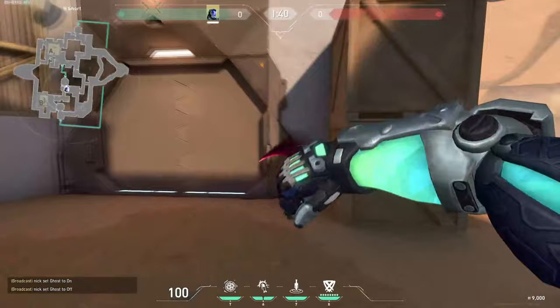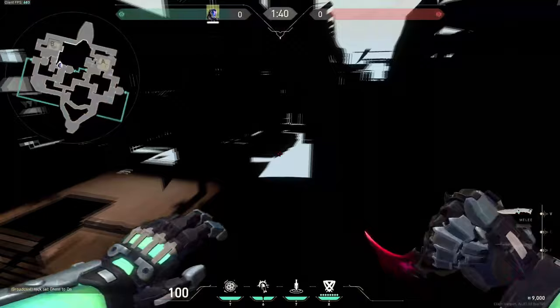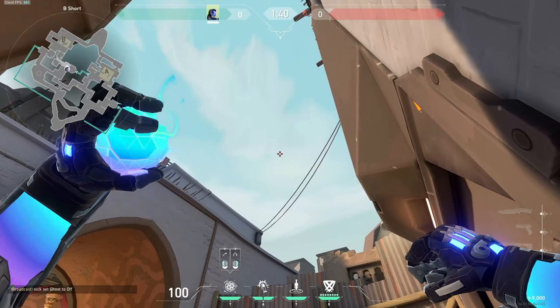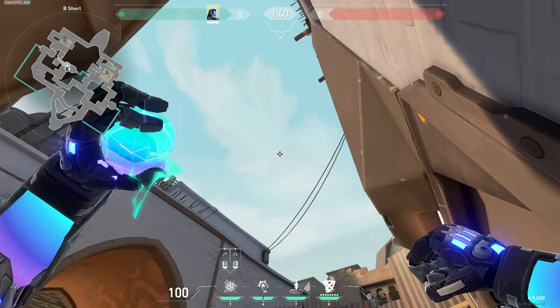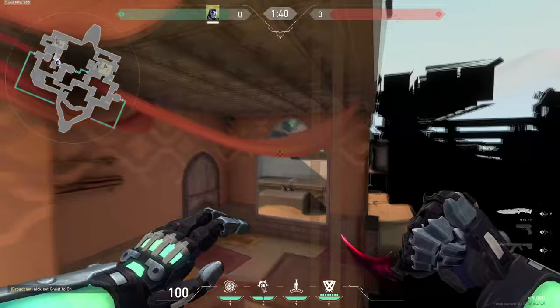This corner right here is literally your best friend — you can throw so much from here. For example, throw a molly by aiming the tip of your knife icon at this black wall, and it will land on the right cubby making taking site way easier. You can also aim the top left of your ultimate icon slightly below the roof and it lands back site — really good for executing.